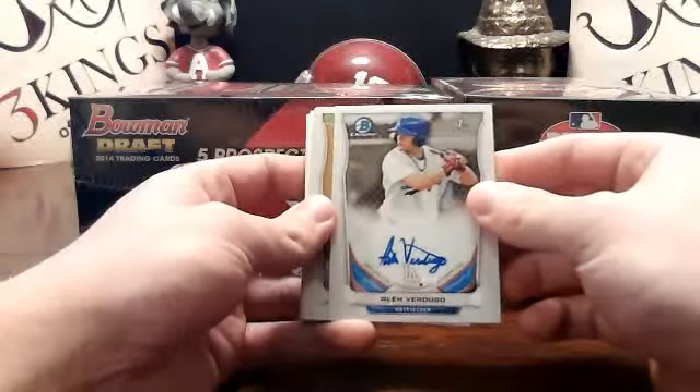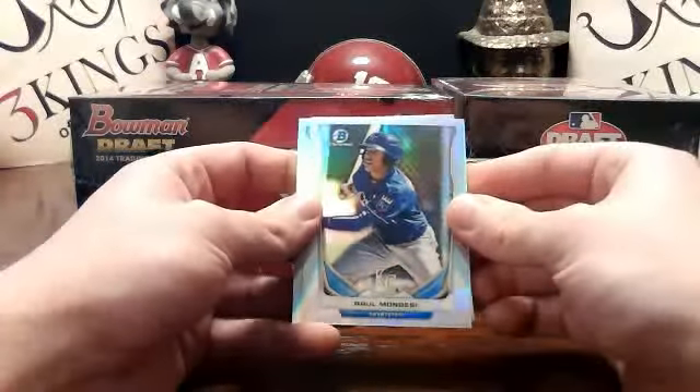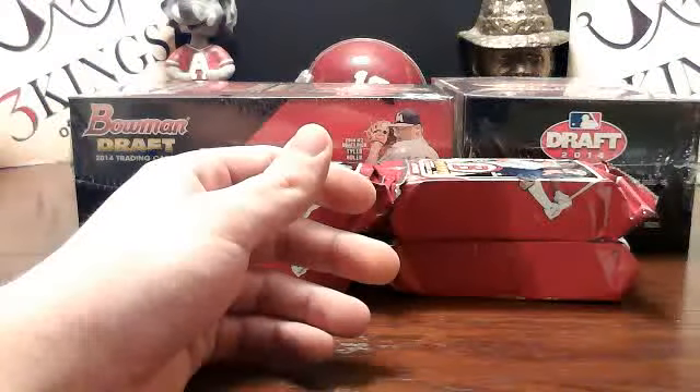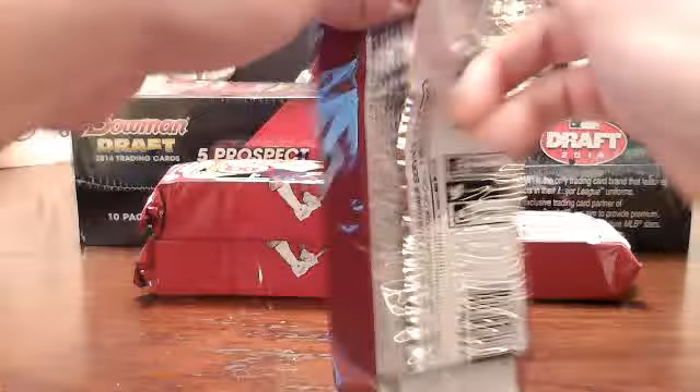I have no idea what Shotgun Steve is saying — I don't know what that means. There's a Mondesi refractor for the Royals. He's got the Brent Honeywell — I gotcha. Makes perfect sense now.